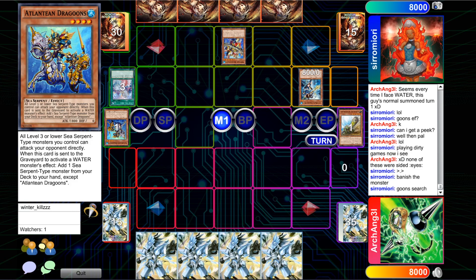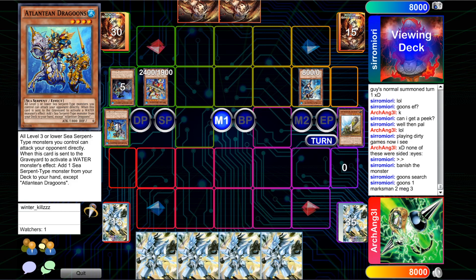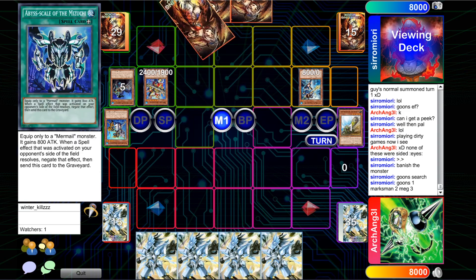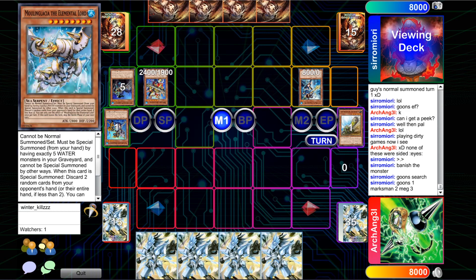He would have liked to see something like an Ash or Ghost Ogre, or a Valor, an Imperm, or whatever it may be of value. Hitting side deck cards out of this hand — something like Evenly or Lightning Storm — is less than optimal because he will get them back off cards sent from Moulin Glacia. We're going to see Megalo activate here, and he's actually not going for the Abyss Sphere, which for the most part makes sense because Mizuchi can stop Super Poly, Lightning Storm, and Dark Ruler No More.